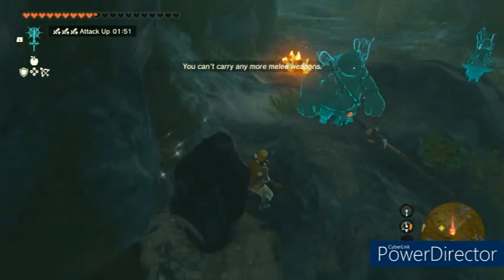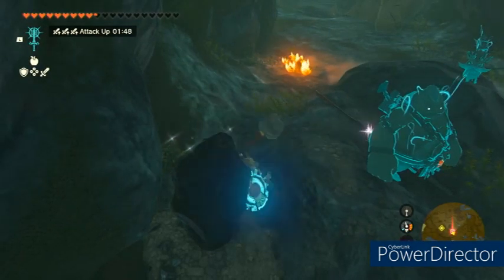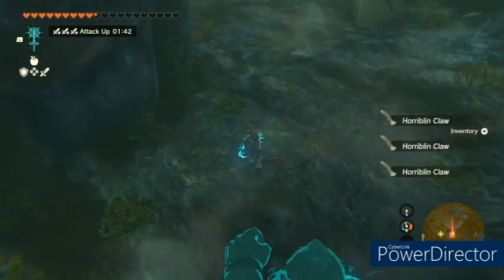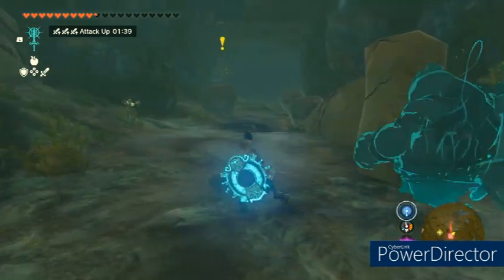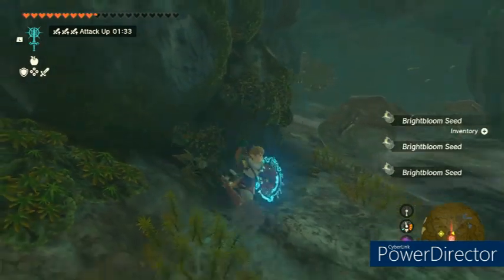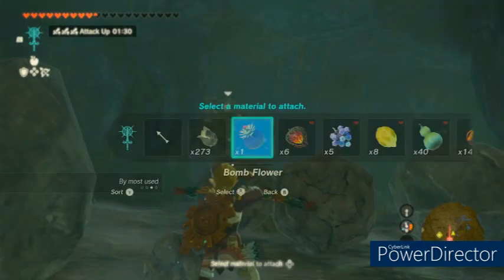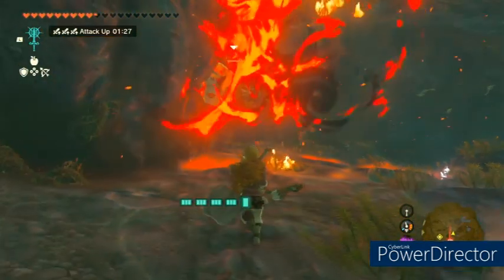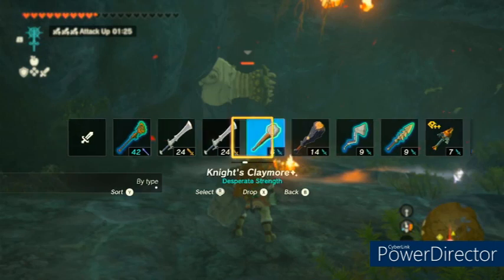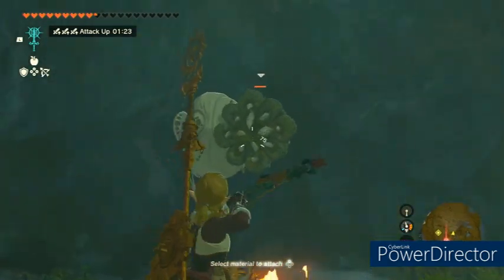There's also some like-likes in the back of the cave. Don't worry though, like-likes at this point are pretty easy. These ones are stone like-likes, so you probably should use a bomb flower to get rid of the rock face on it, and then it's just easy peasy hitting their little mouth thing.